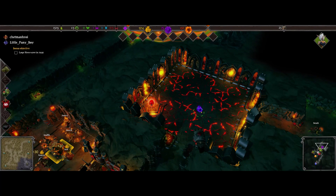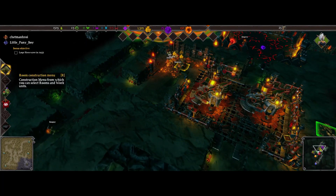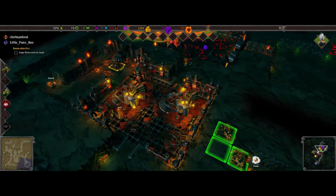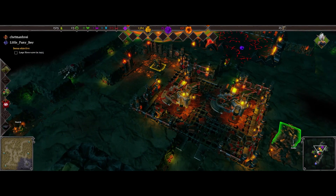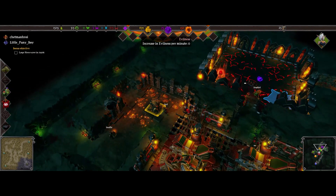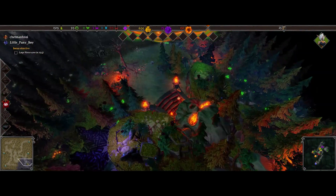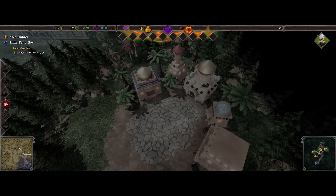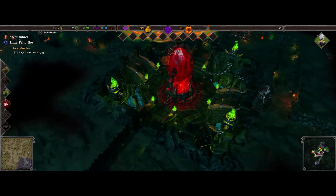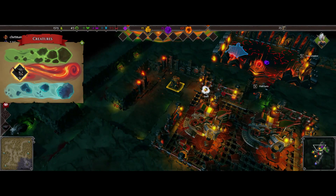I've got three resources: gold, magic, and evilness. There's some magic but I don't have a room to store it yet. Evilness is basically our secondary resource that we need to continue our research. The way you get evilness is by going up into the overworld and finding an island of evilness — it'll be defended by the enemy, but if you take it over, it slowly starts generating evilness for you. The more evilness islands you have, the faster and more evilness you get.